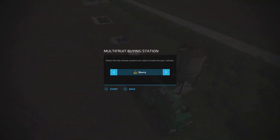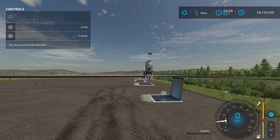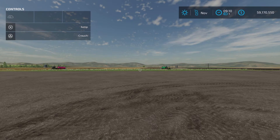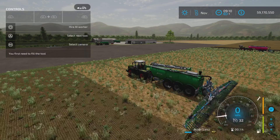To actually fill it up, you just go to a trigger spot. Press L3 and you can fill it with slurry or digestate.